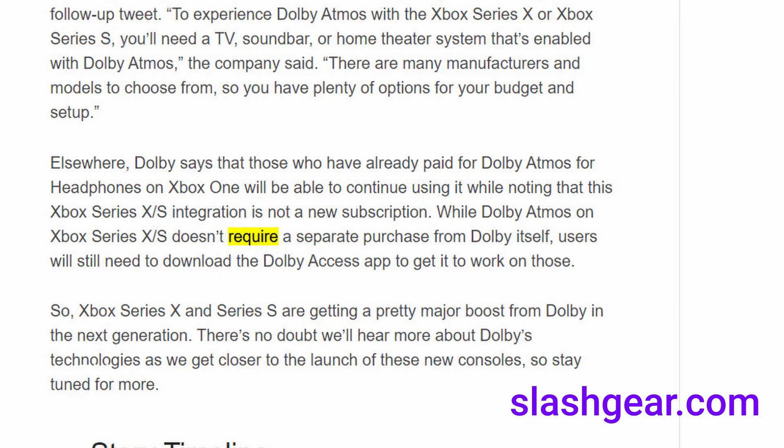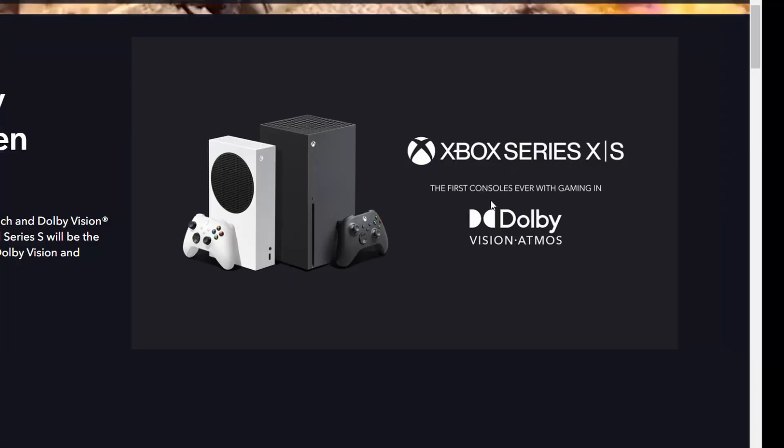As you can see from the source, Xbox Series X and S doesn't require a separate purchase from Dolby itself. You still need to download the Dolby Access app to get it to work on those. So again, if you are gaming on the Xbox Series X or S, you have Dolby Vision Atmos already available in your console. But from any other platform you need to download the Dolby Access app.